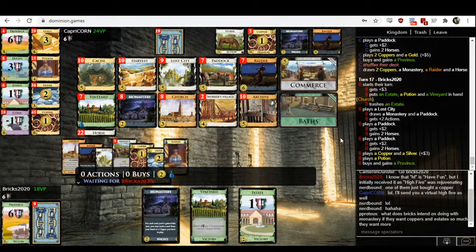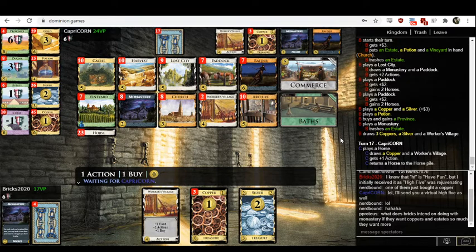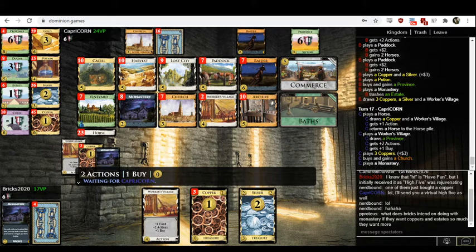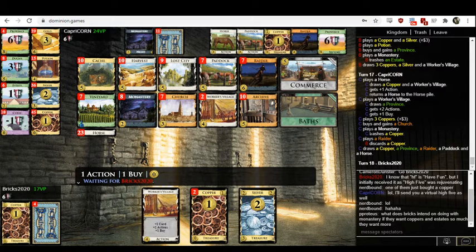This could be Province, Commerce, or Paddock — all of those sound fine. I think Province is probably best. We're 17 turns into the game. For quite a while now, it should have been the case that they'd be drawing their entire decks every turn. This is a strong kingdom — good trashing, good draw, good actions, plus buy. There's all you need to build a nice big strong engine that draws and plays every single card in your deck every turn. I think you can get that running easily by turn 9 or 10. But their decks are still playing 5 or 6 cards a turn.